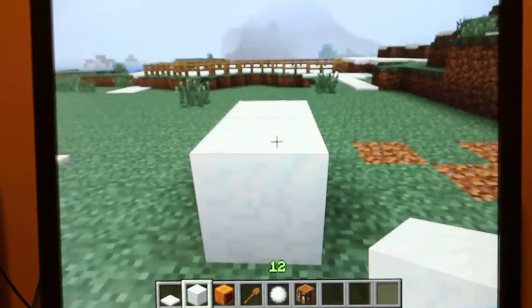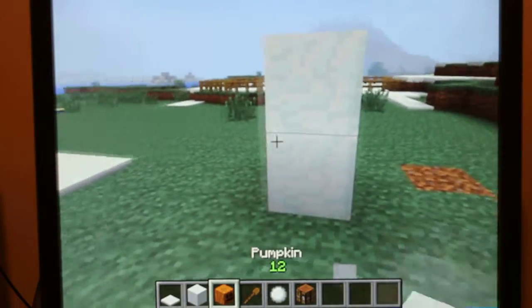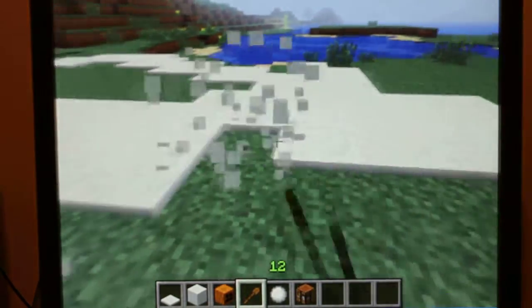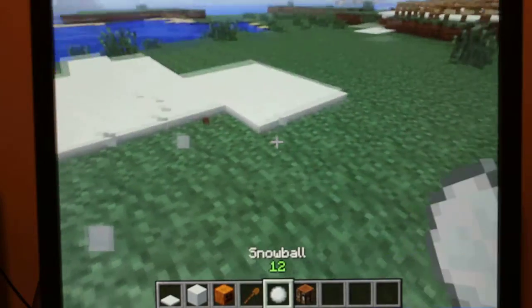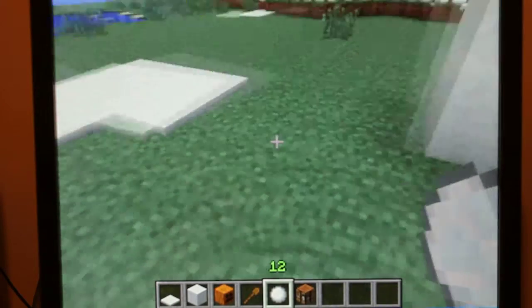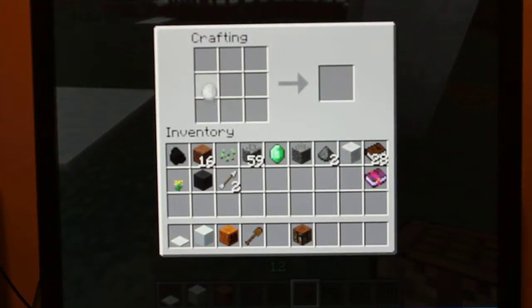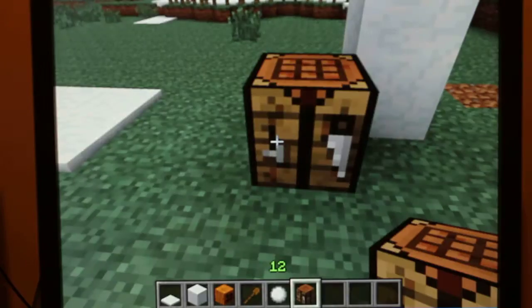To get blocks of snow, you need to get a shovel and go to snowy places. Normally in survival when you hit the snow like this, it will turn into snowballs as you can see in my inventory. When placed in a crafting table, you place the snowballs in all nine squares and you will get one block of snow. So in total, you're going to need 19 snowballs.